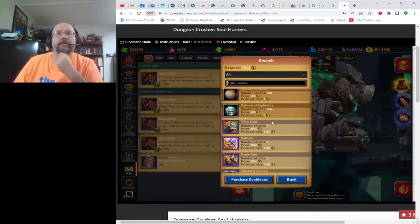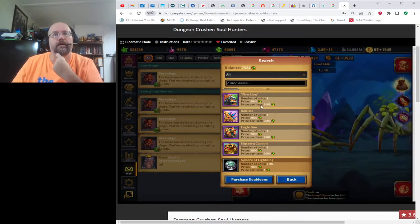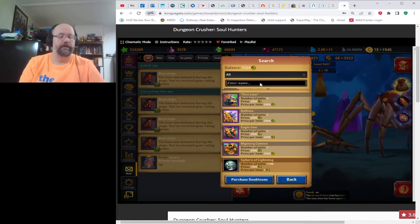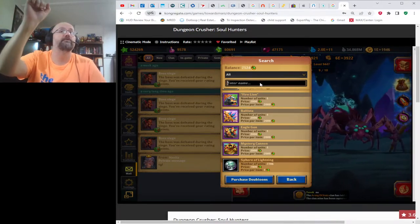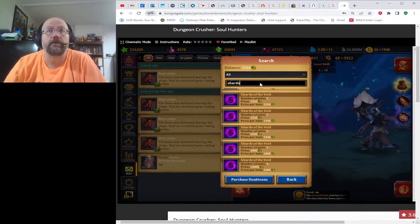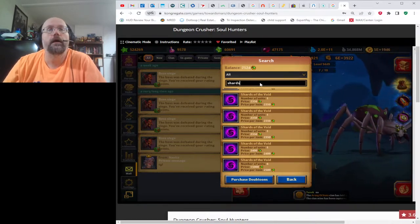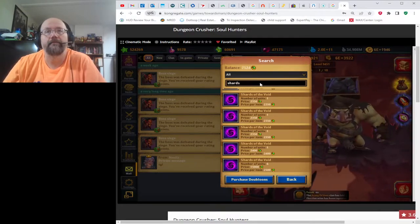I just posted some guns for sale in the auction house before this video. I've sold some in the last couple days for 2,000 doubloons, so I'm trying again for 2,000 each. That's a little bit high if you're looking to buy — don't pay that. But if you're not in my clan, go ahead and buy them for 2,000. Now, the Shard of the Void price looks like 2,353 doubloons. They fluctuate depending on which week you're in — they can get up to 4,000 or 4,200 doubloons in Rune Week or Week 3.